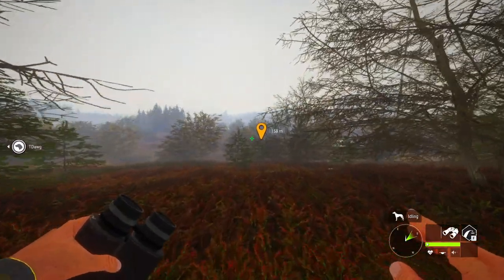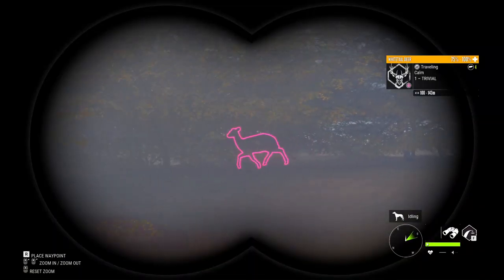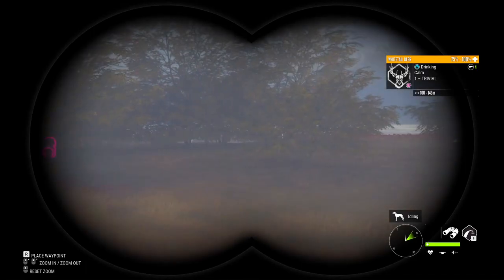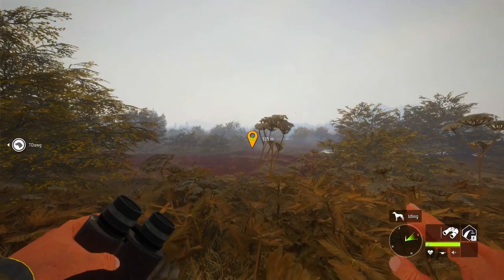We're coming up on the first zone so we're going to crouch down and sneak up to see if there's anything drinking. There's definitely deer back there — I think they're just getting to the zone. We'll try to sneak up around and I might do a little calling to try to bring them out.